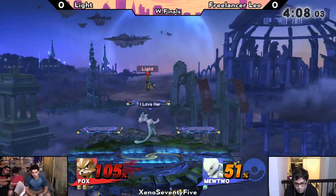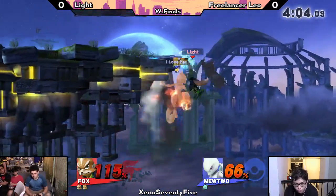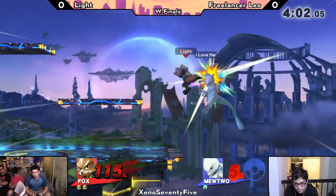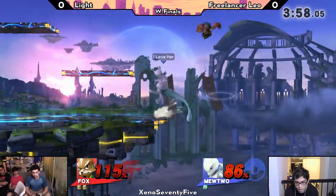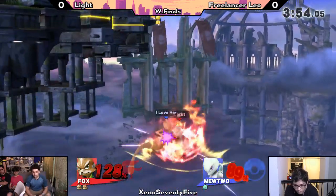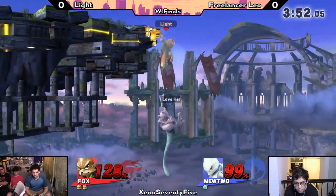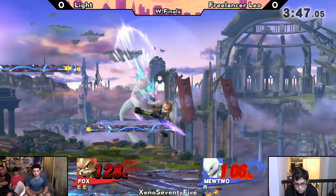I thought for sure Leo was going to self-destruct and not catch the ledge — it was close, but Leo's got those magnet hands. He wanted that down air so bad and now he's paying the price. The up tilt is so good at catching up specials. Light tried to punish right at ledge but Leo stalled his recovery out — Light fire-stalled almost melee style.